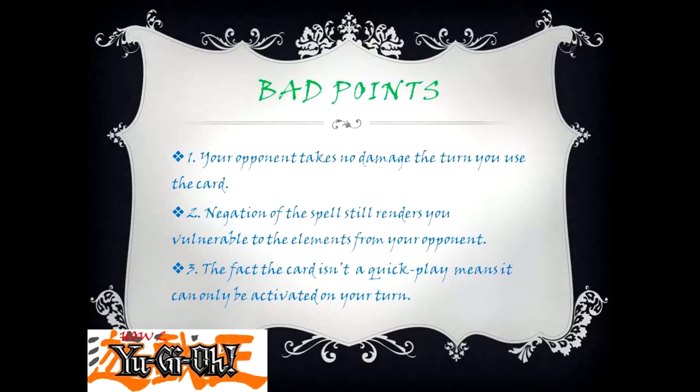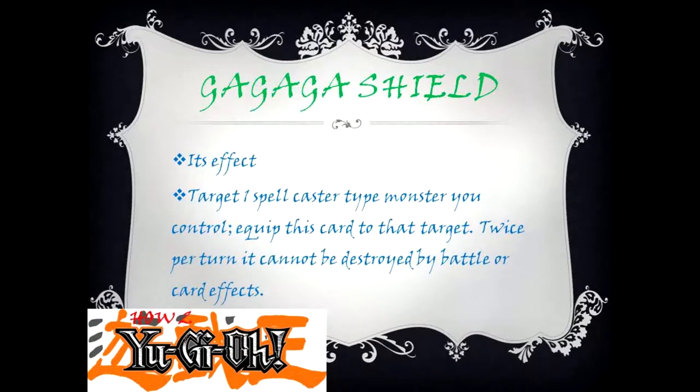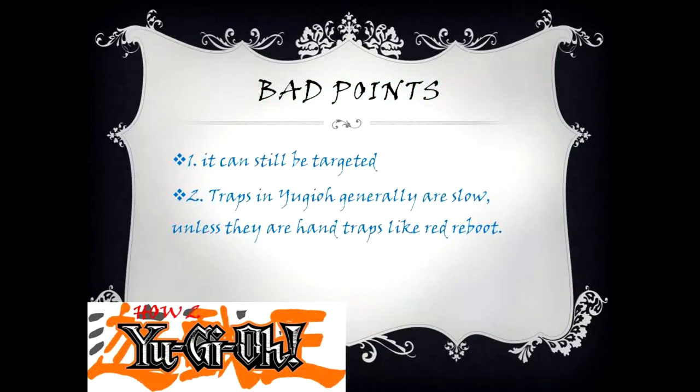Tagaga Shield's effect: target one spellcaster-type monster you control; if this card is attached to that target, twice per turn it cannot be destroyed by battle or card effects. Good point: your spellcaster-type monster is safe from destruction twice. Bad points: 1) it can still be targeted; 2) traps in Yu-Gi-Oh are generally slow unless they are hand traps like Red Reboot.